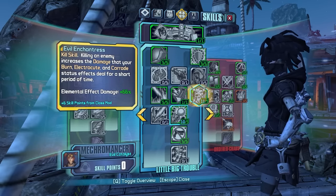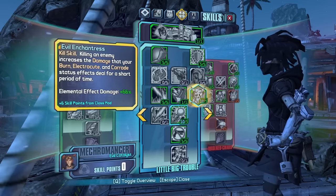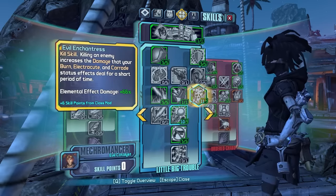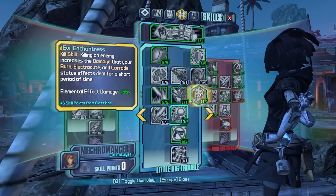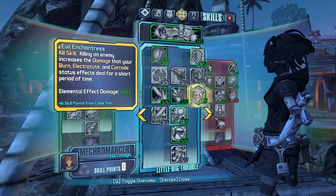Gage's only other kill skill is Evil Enchantress, and this is actually a really cool skill. Normally this skill is okay but not that great when you get into the OP levels. But now we can stack it infinitely and have insane damage over time — something unheard of in endgame for Borderlands 2. Unless you count Cloud Kill, but that's more of damage ticks, not really damage over time.